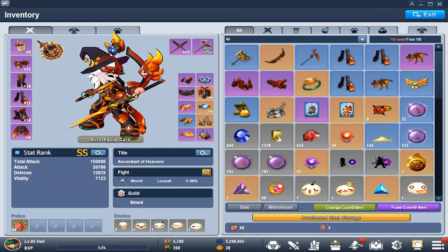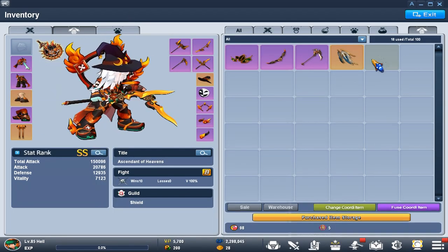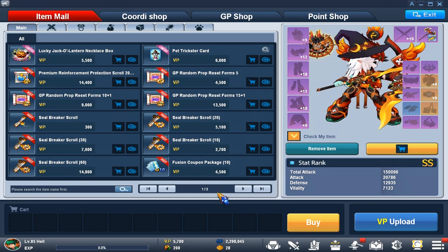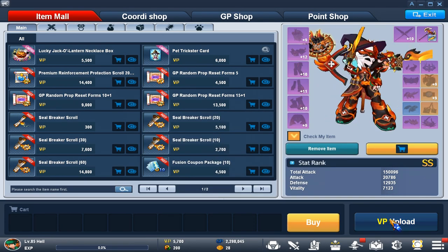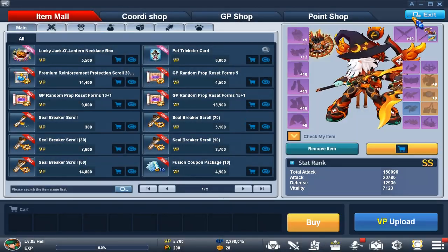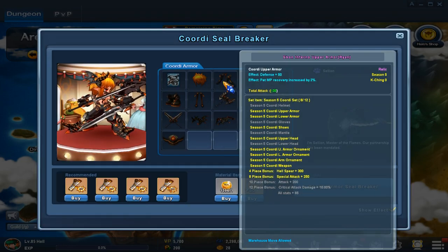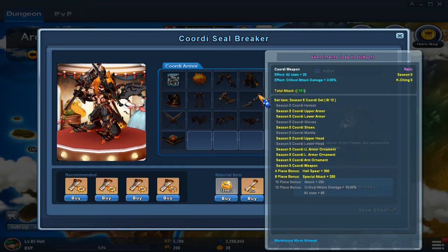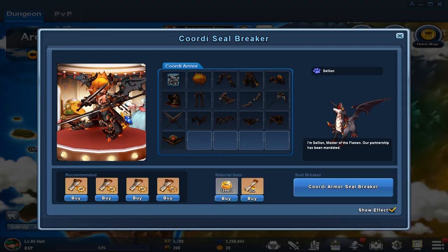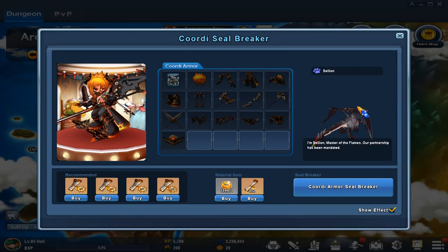For the Cordy/Quarter set, I have the Dokumai King set. To get it, you need Seal Breakers — to get Seal Breakers you either do growth missions or put real cash into the game as premium currency. Every 28 days the pets rotate for a different pet. Once you level up your Quarter set, it levels up too. The pets are massively nerfed compared to original Grand Chase — they only give you one bar of MP, which kind of sucks. But this is how you increase your stats even more.